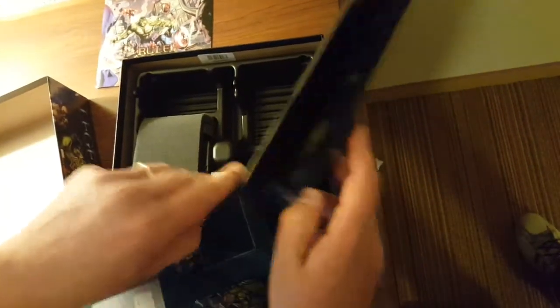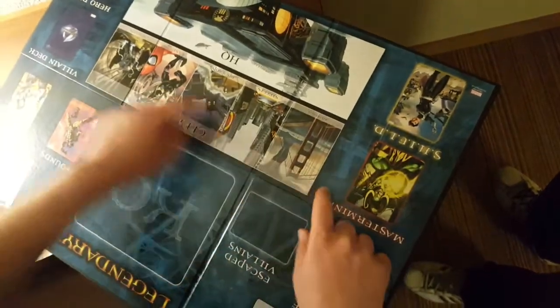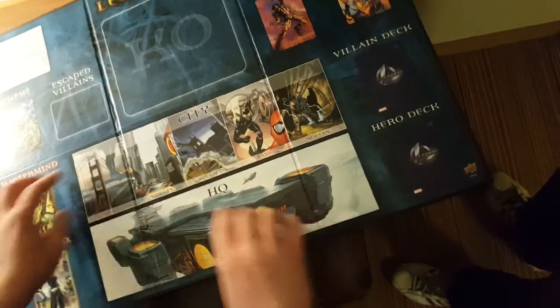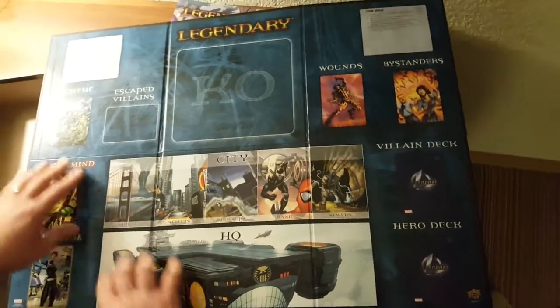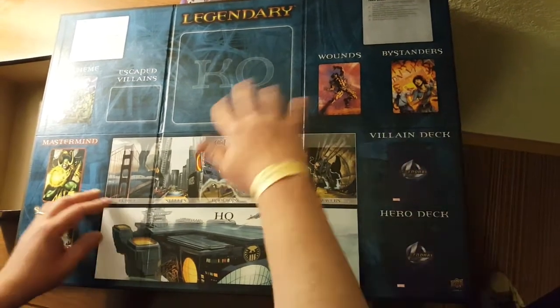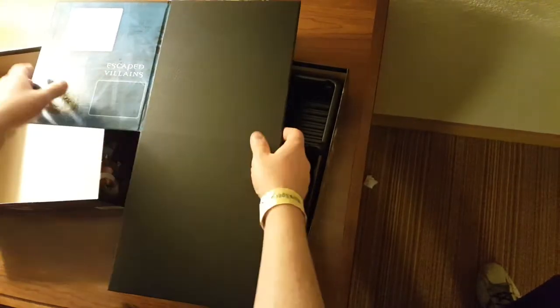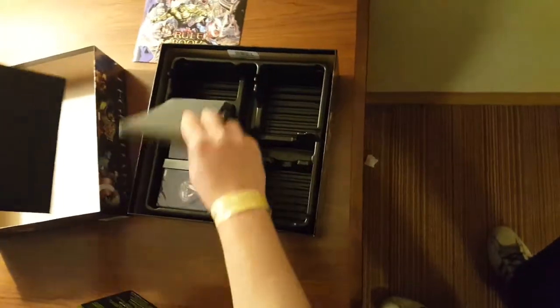You get the game board — it's exactly where you put your cards. You get your villains, you put your villain cards here, your cards you bought here. Just everything. That's the board.